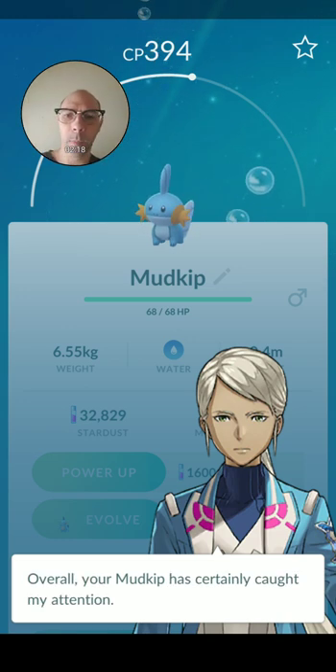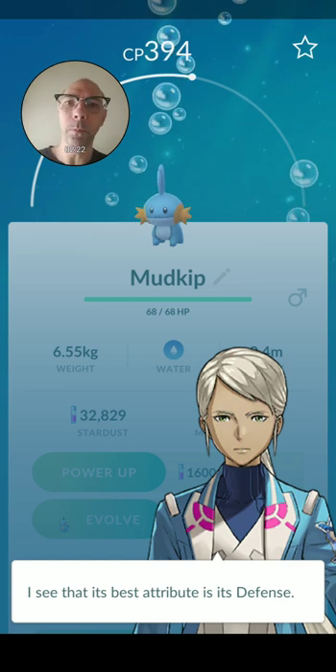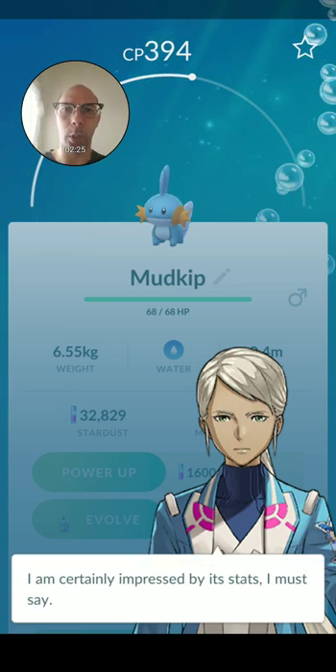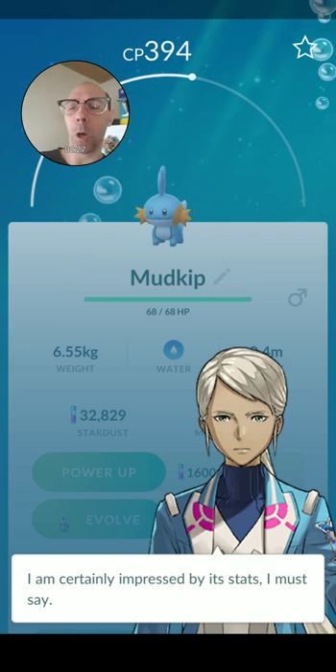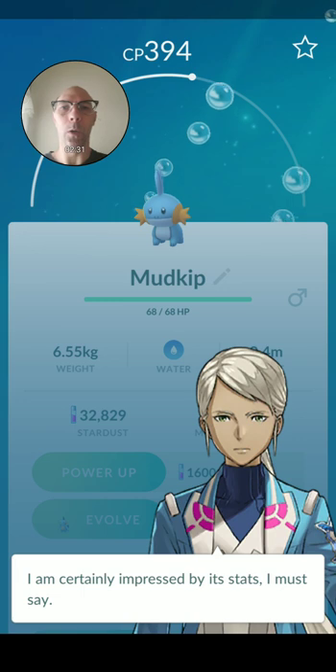So we appraise this. The Mudskip has certainly caught Blanche's attention, which is good. Its best attribute is defense — we all like that. And Blanche is obviously impressed by the stat, which is a wonderful thing.